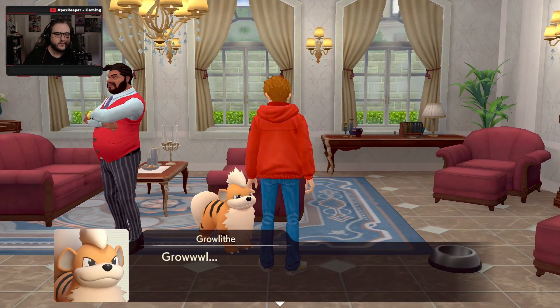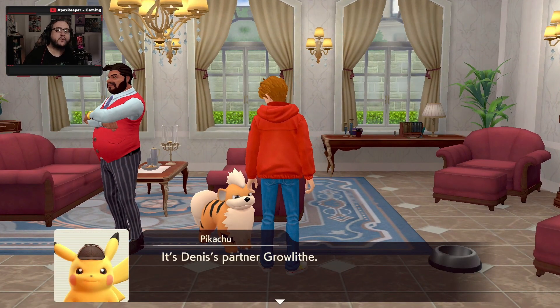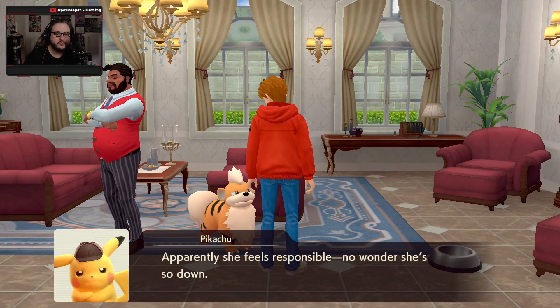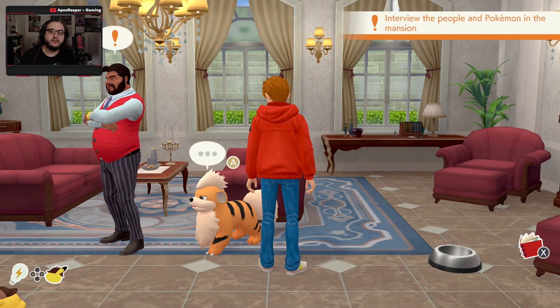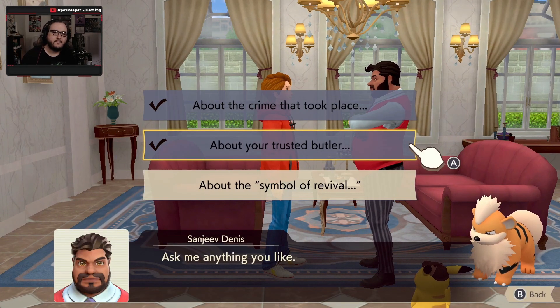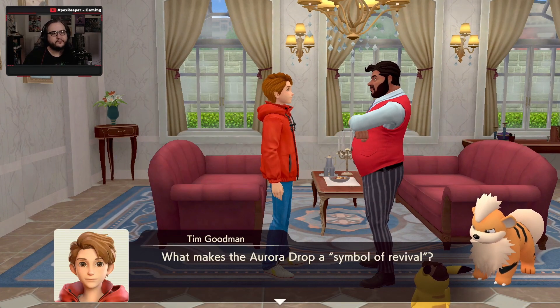We got Growlithe. This is Dennis' partner, Growlithe. She sure doesn't look happy. Apparently she feels responsible. No wonder she's still down. Maybe we should leave her alone for a while.